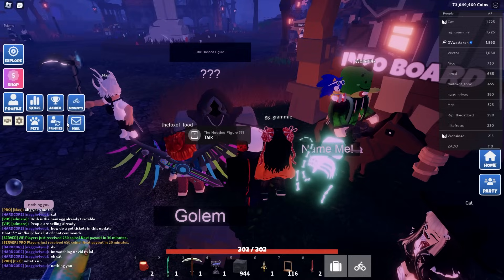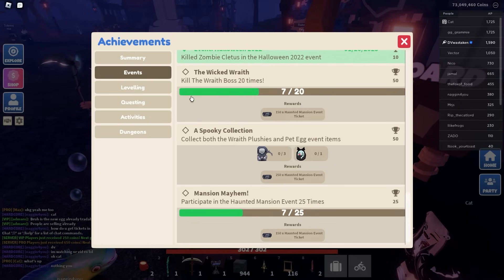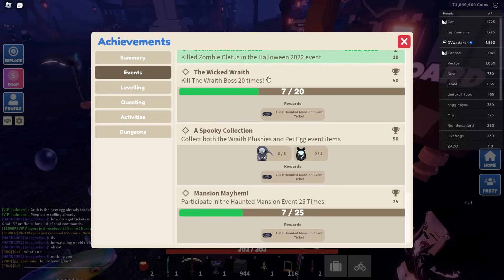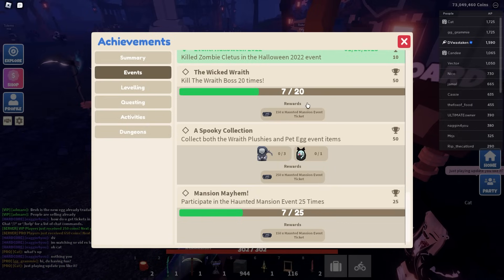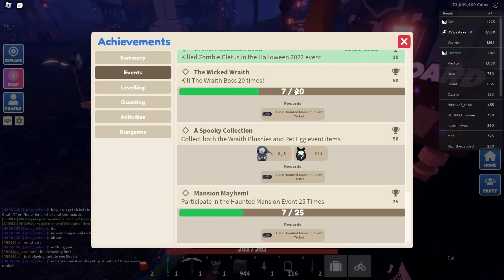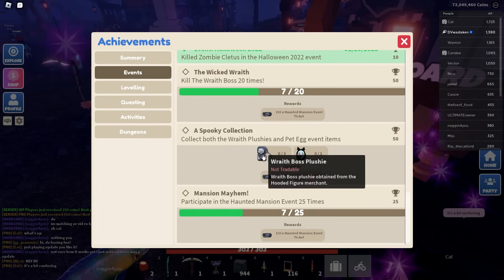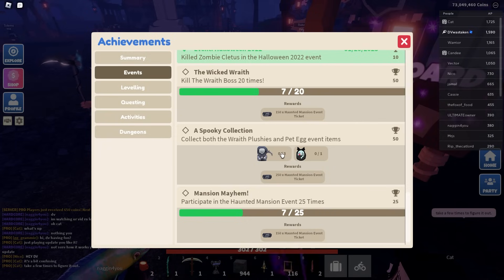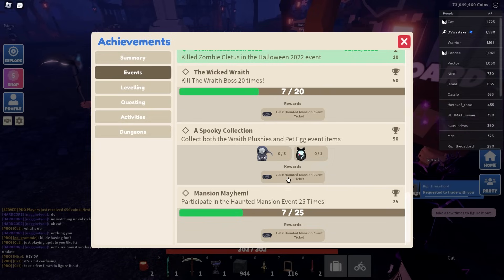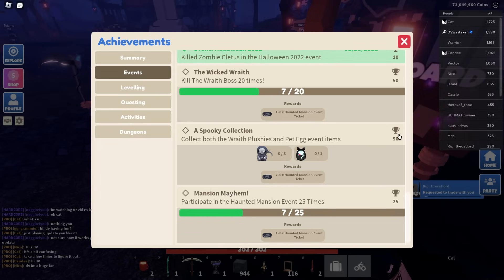Before we jump into the experience, go to achievements and scroll down to events — there are three new achievements. 'Wicked Wraith' requires killing the wraith boss 20 times for 150 tickets. I've done seven already and it's pretty quick, way easier than the last mushroom obby. Each run gives around 20 to 30 tickets. 'Spooky Collection' requires collecting three wraith plushies and at least one cat pet egg for 250 bonus tickets — not sure it's worth it but I want the achievement points.